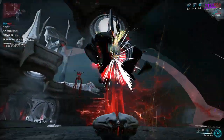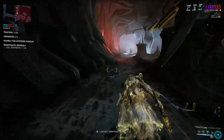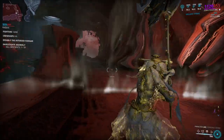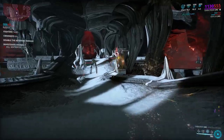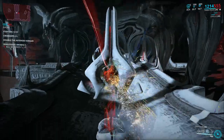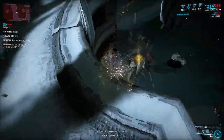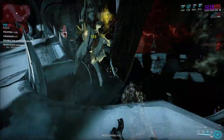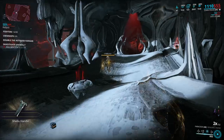Any time you see an immune node make sure to destroy it, because it grants sentients immunity to damage. We've got another Brachialist and a Symbolist in the area. We got a Shadoo Handle from that one — that's nice.